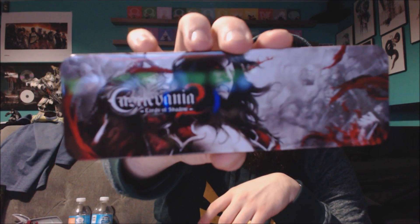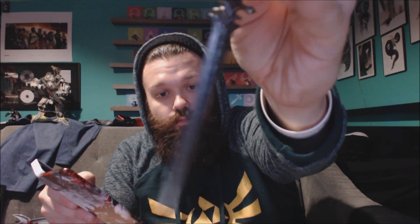Then we have a Castlevania item — Castlevania Lords of Shadow 2. It comes in this little box, a Loot Gaming exclusive just like the Okami item. This is a sword or a letter opener — a nice replica sword from the game. The blade has sharp edges and sharp points, not a toy. I think it's a letter opener, which is really cool. I'm excited about that.